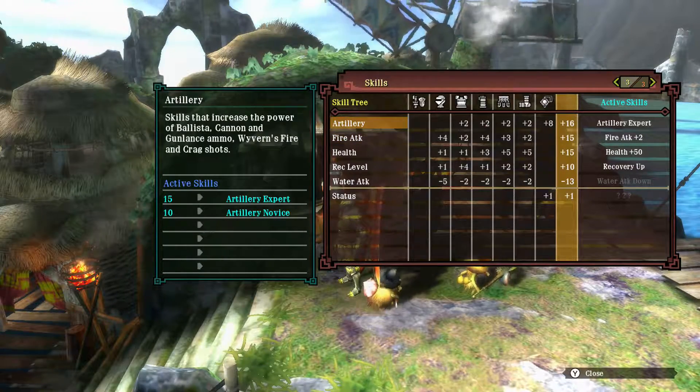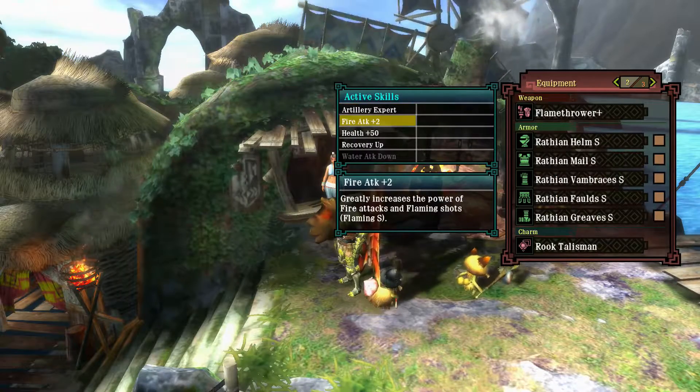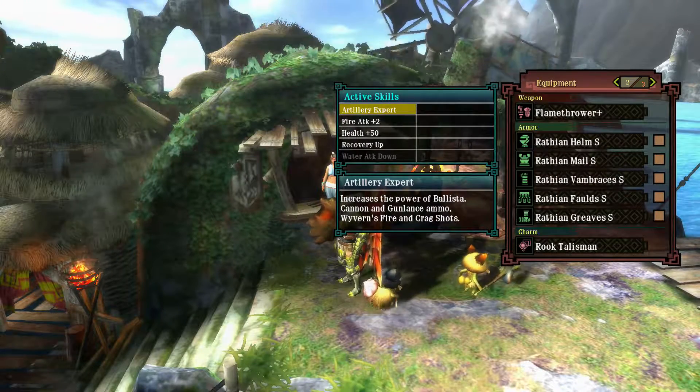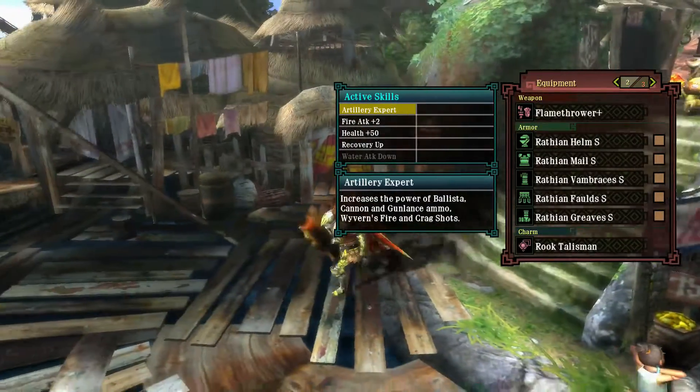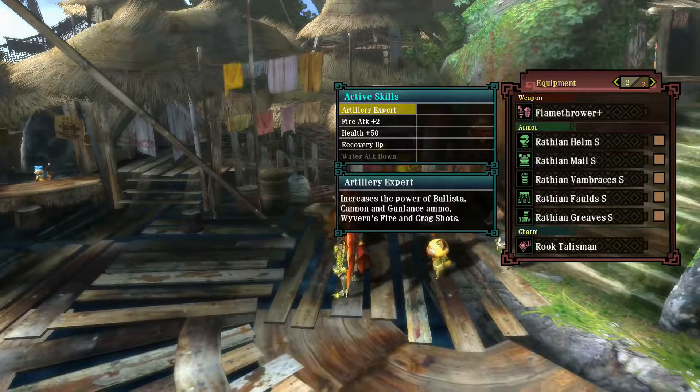I gemmed in the Artillery Expert, so that's going to do a lot of Gunlance damage with the ammo — Wyvern Fire and I think normal ammo.